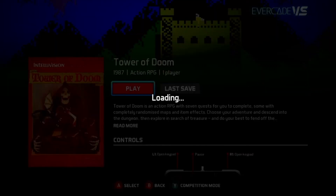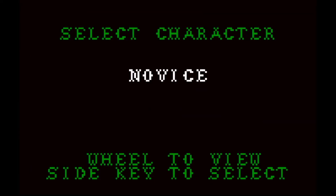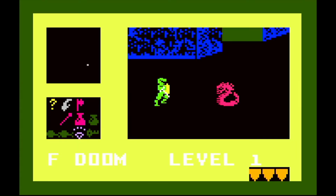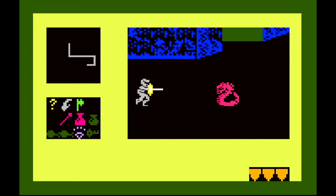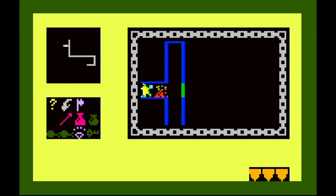Another action RPG on the Intellivision — this is called Tower of Doom. Great game. You are in a tower and you have to escape, moving through different hallways and areas. But every time you make a turn you're going to find some monster or enemy that you got to kill. Something amazing for a console that came out in the 80s — these games are just incredible. I'm definitely going to go back and play it.